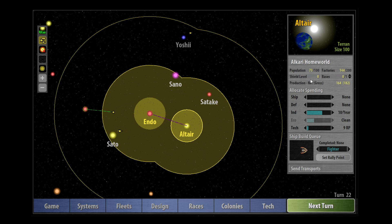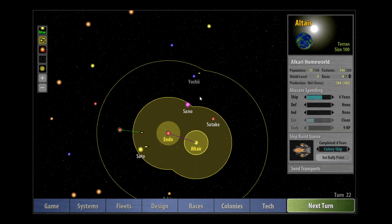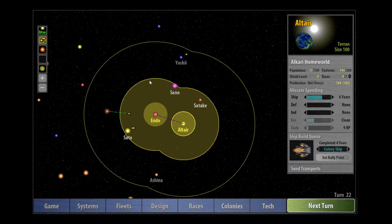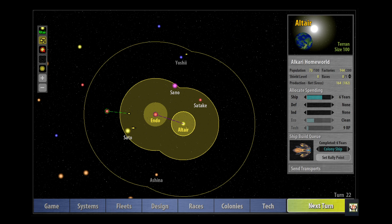We've got 73 population and 144 factories - that's enough for me. So I'm going to freeze these and build ourselves a colony ship. It's going to take six years - that's acceptable at this stage of the game. It would be good to increase our factories first, however it's so critical that we get this system because it's our gateway to the rest of the universe, especially since we've been dealt a very bad hand with regards to these uncolonizable planets here.